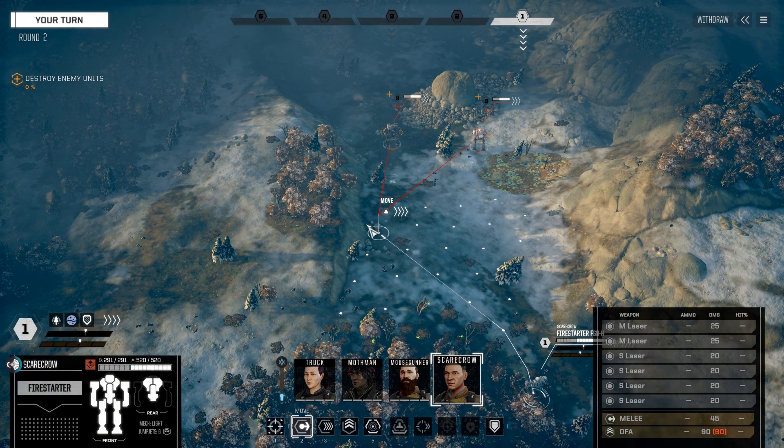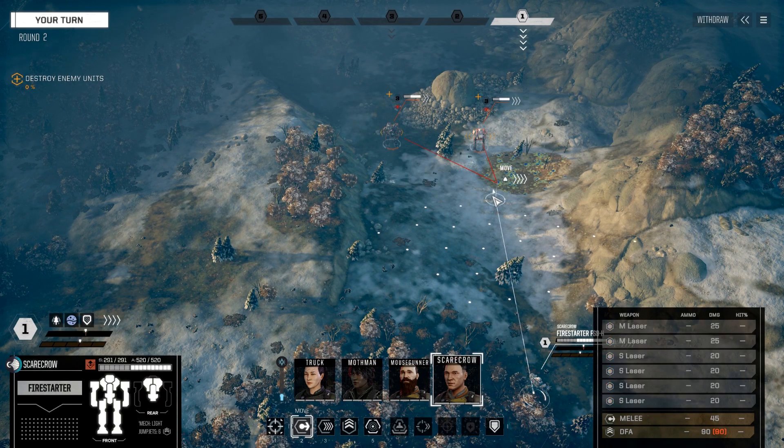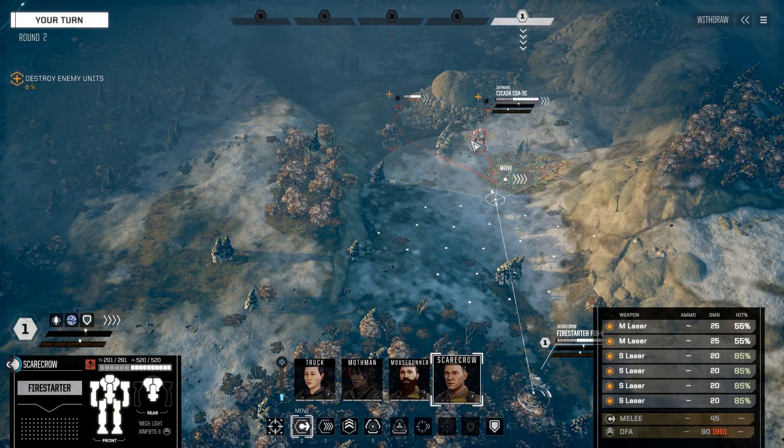I don't have to be all that careful because I know I'll have the initiative advantage. I want to get close enough to use my small lasers though, so let's move with that in mind. Do we just go after the Cicada, knowing we could wipe it out pretty quickly? I think that's the right call, so I'm going to move here. We'll try and wipe out the Cicada quickly even though the Hunchback is the greater threat, but it's got good armor. If I can get in behind it, I would really chip away at that armor. The plan is to flank the Hunchback — we'll try to wipe out the Cicada this turn.